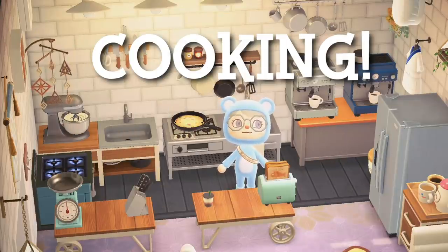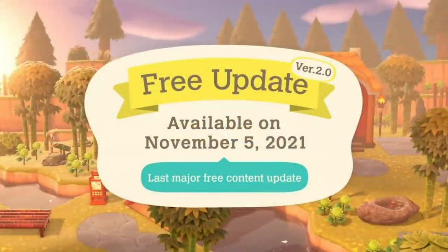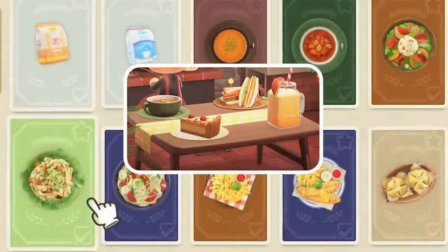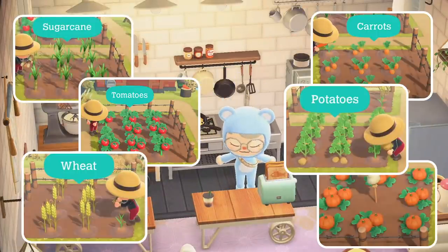It's CEO here and cooking is coming to Animal Crossing. In the October 15th direct, it was announced that you can now cook various recipes including sandwiches, soups, and cakes. This ability comes along with the addition of new vegetables, including tomatoes, carrots, potatoes, sugar cane, and wheat.